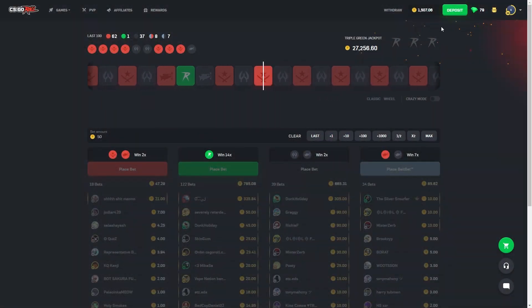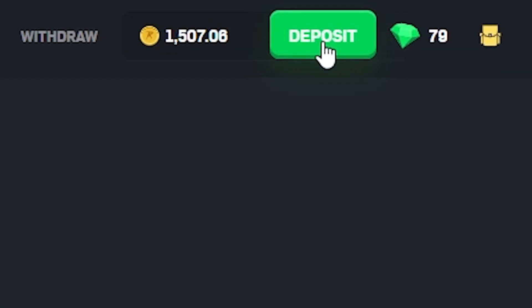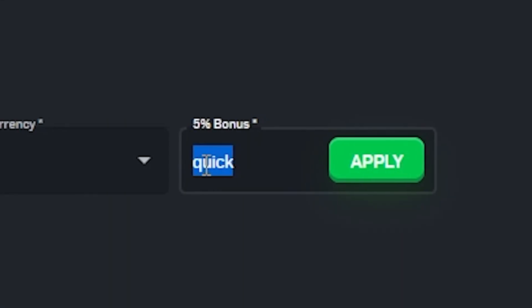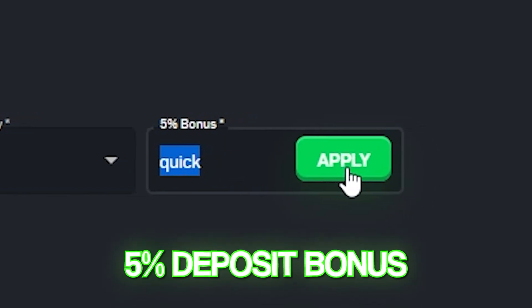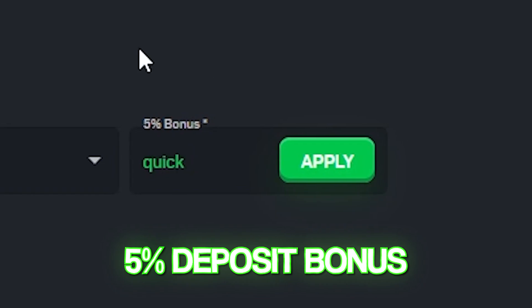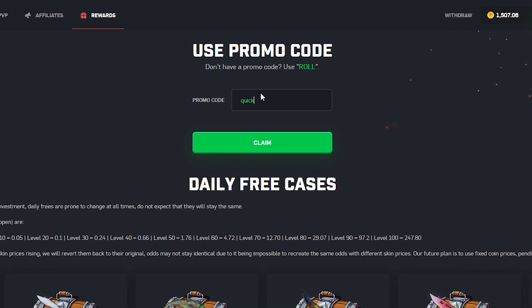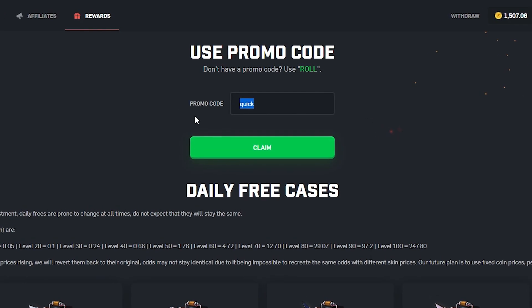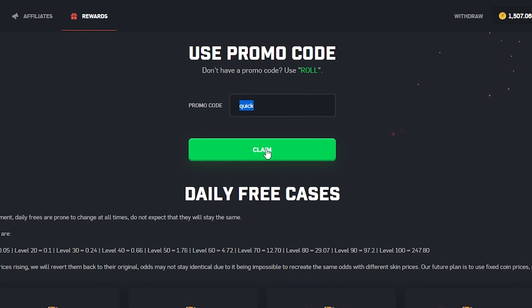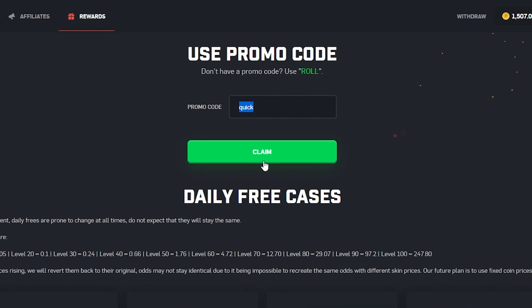If you want to check out CSGO Roll and get a nice 5% deposit bonus, click on the deposit button and type in the code QUICK. Make sure you click apply and you'll get a nice extra 5% on whatever you deposit. On top of that, you can also get some cases to open for free — make sure you verify and register your email address. Type in the code QUICK, click claim — free cases, free money, enjoy.